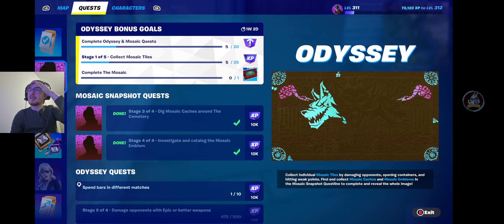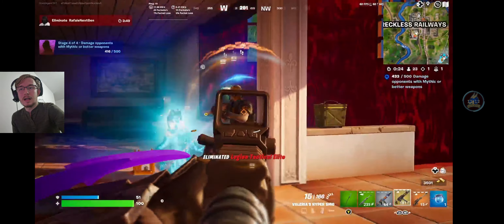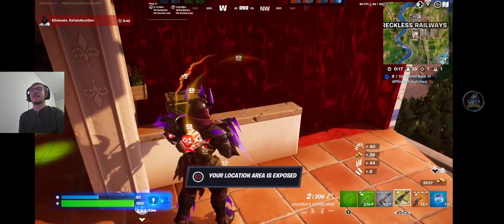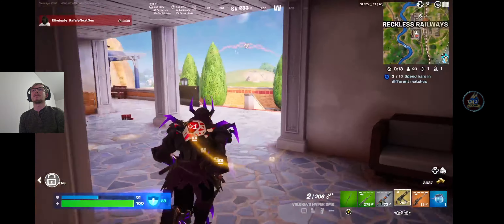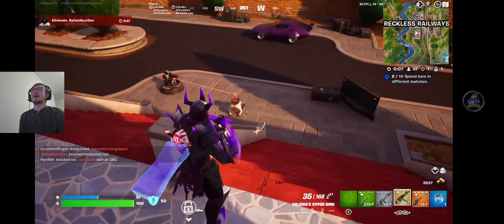As for the regular Odyssey quest - dealing damage with increasingly higher rarity weapons: rare, then epic, then legendary, then mythic - it's not that hard. How to easily complete your damage with the different tiers of weapons: get a legendary, use that to kill the boss, then use their mythic to kill the guards. Very nice and easy way to do it.